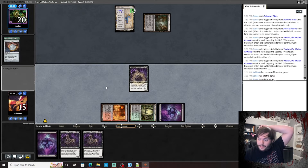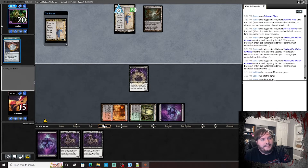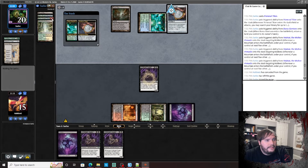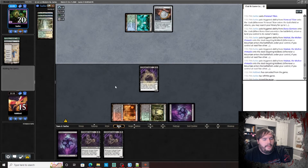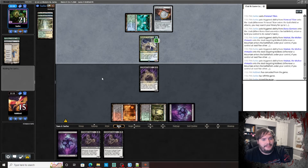Pass the turn — next turn we get double Augur, which isn't the end of the world. Here comes his Amulet. So he's played Saga and Amulet. What would be our best topdeck? He has Boseiju on board. Hydroid Krasis — interesting, wasn't expecting that.